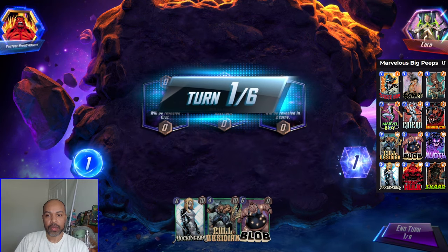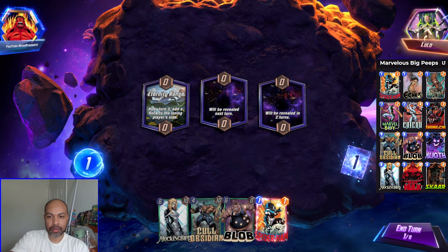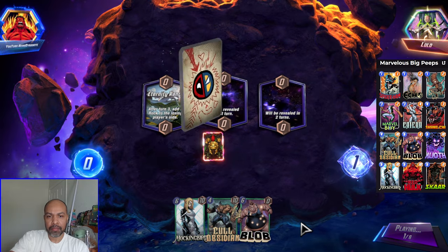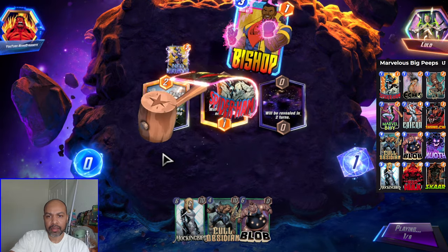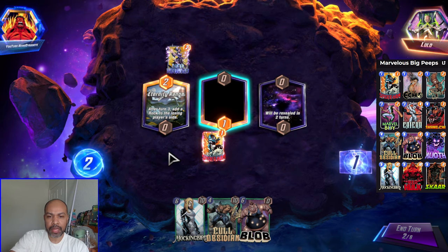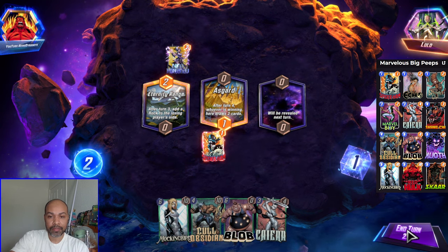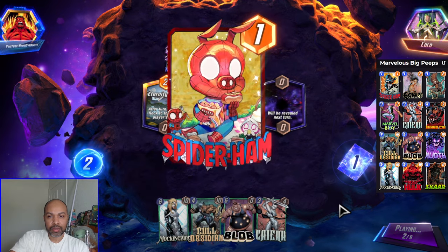Next up we have Lulo. We have our big power cards — somewhat unfortunately. I will just play Spider Ham middle. Me taking a Rock is okay. Looks like we're going up against Bounce with that Bishop hit — very good hit. Perfect into Asgard because I can throw down a Cull. So we will continue to not do much.